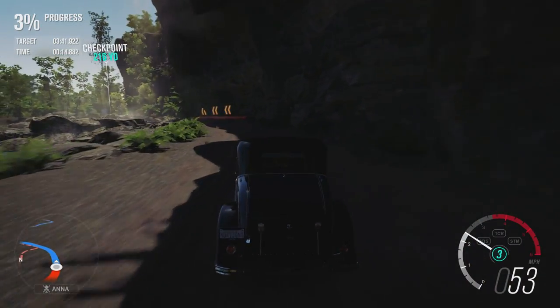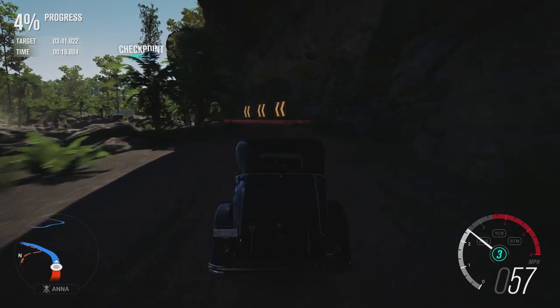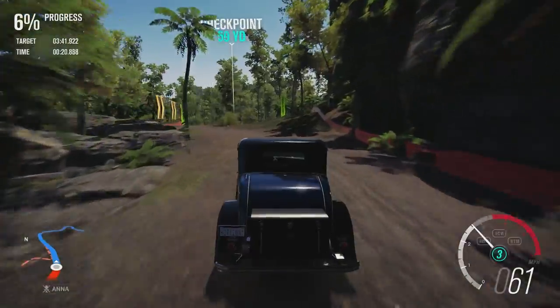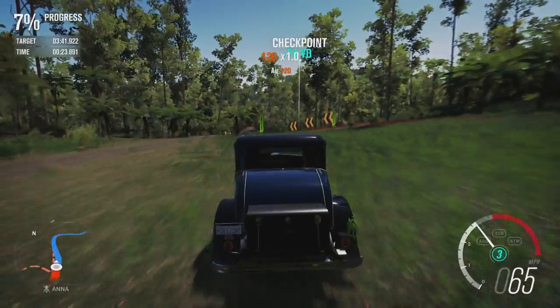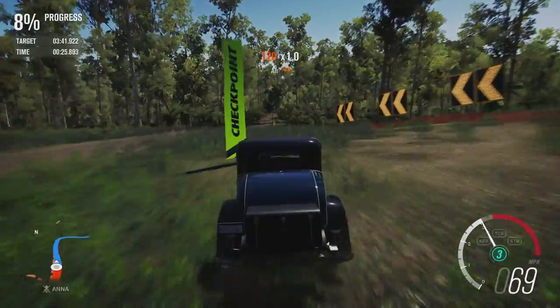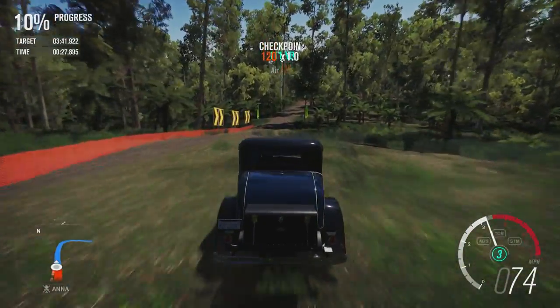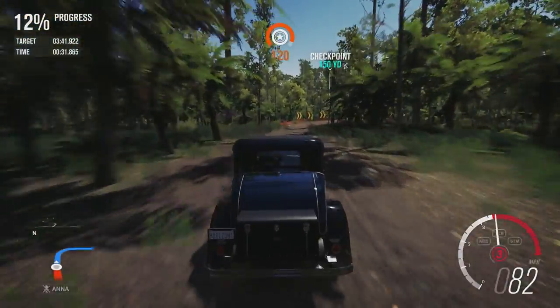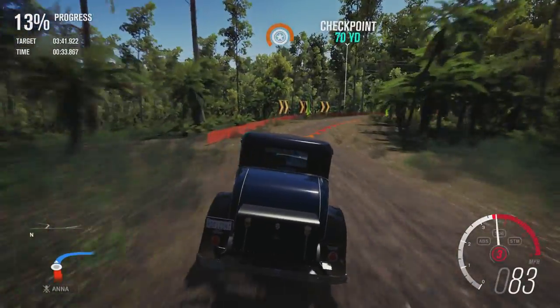The main reason the Reliant had such a slow time was that it kept falling over. So as long as this car doesn't fall over and just keeps going, it should hopefully beat the Reliant. I know this is a pretty weird challenge but it's interesting to see what two completely different vehicles can do.